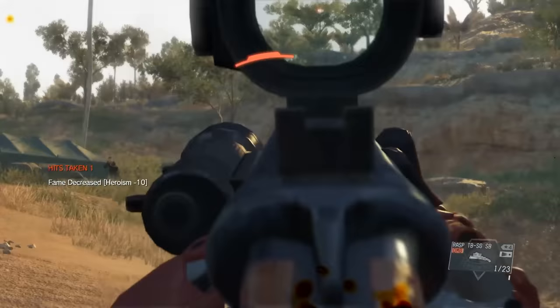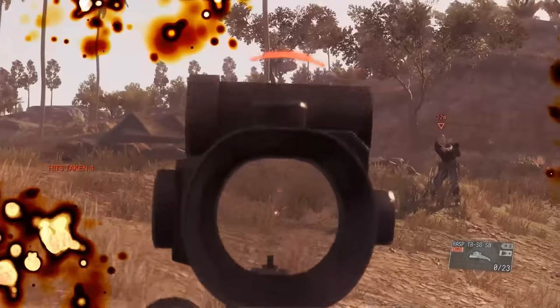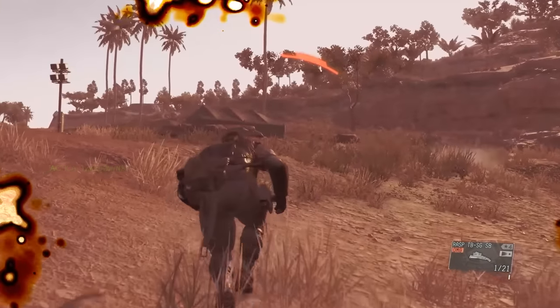The bulky optical sight is actually a red dot sight — old red dot sights were bulky — but still not ideal for a sawed-off shotgun. The flashlight is always useful, though I wouldn't necessarily attach it to a weapon like this. You can fire sawed-off shotguns one-handed, but sawed-off shotguns aren't really recommended for anything, especially not without a butt stop.